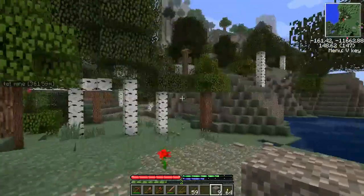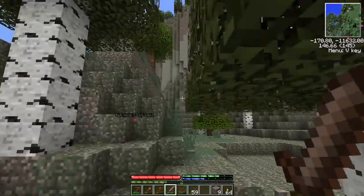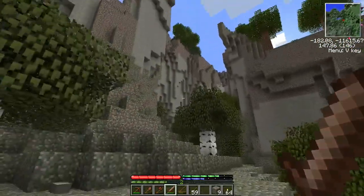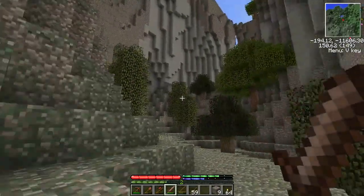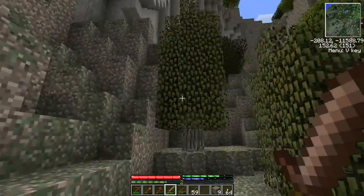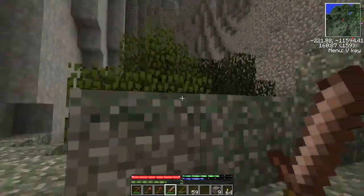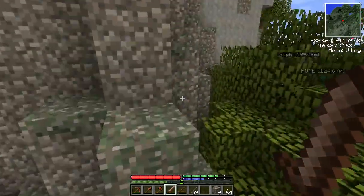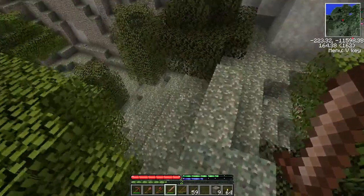Sheep can be found in mountains. Let's do a quick look to see if we get lucky and find some nearby. Hello sheepsies — any of you around? I'll give you a nice pen, safe from wolves, nice grass, feed you wheat or whatever you like. I don't hear any — I think I'll have to get up into the mountains. It's too late today, so I'll take a look tomorrow.